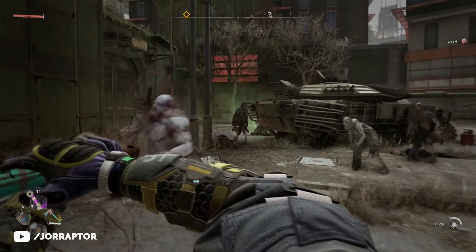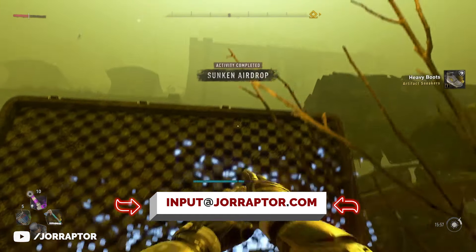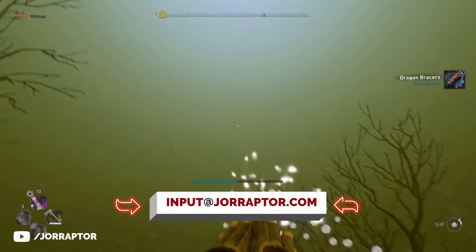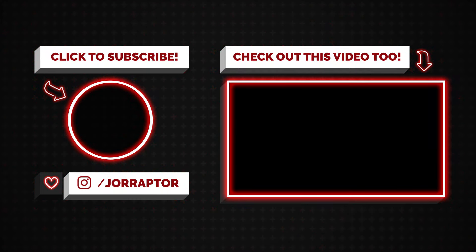Thanks to MG and Nick Gamble for noting the sunken airdrop farm in the comments on our recent video. If you've got cool things, let me know in the comments or reach out via the email address at drepto.com. Subscribe for way more Dying Light 2 content, a like on the video would really help me out, and check out our previous video on that amazing charm and how you can get it, along with some other secret items.